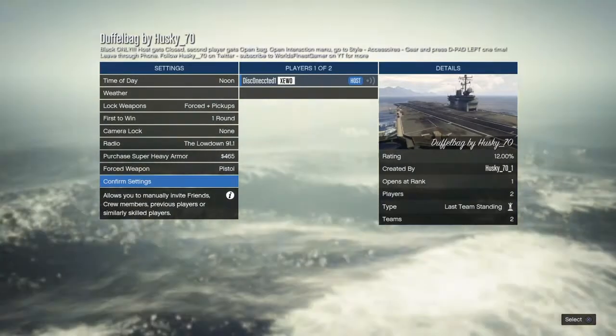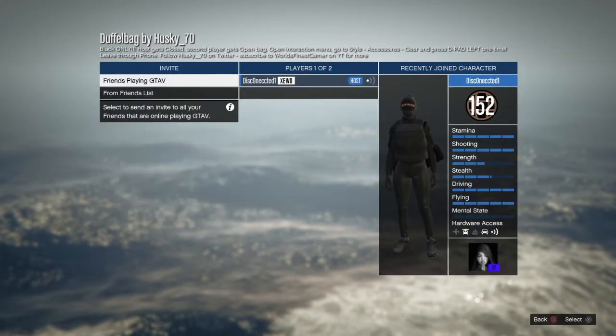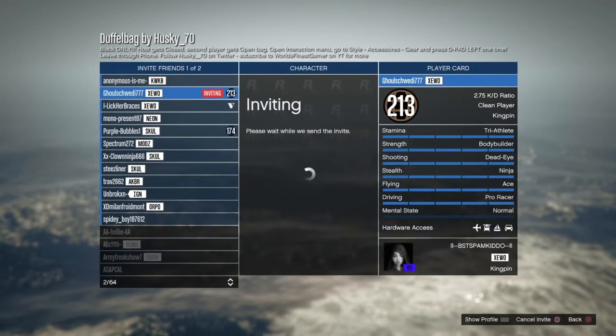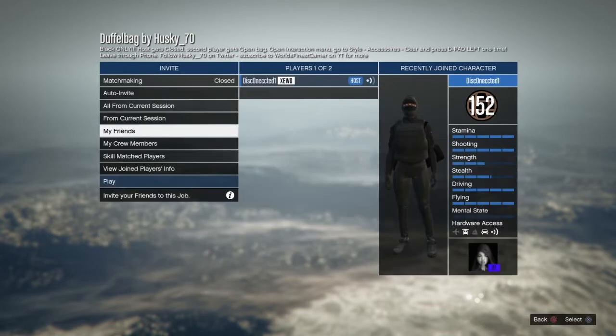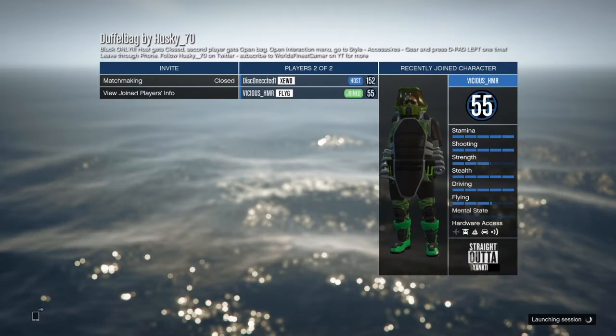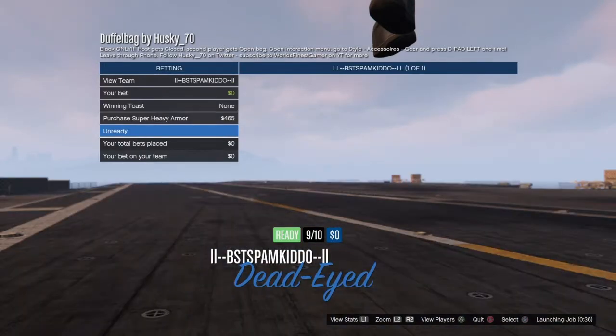Once you've started it up, don't change any of the settings. You just want to invite a friend. If they don't join, you can click auto-invite and wait for someone to join through there.